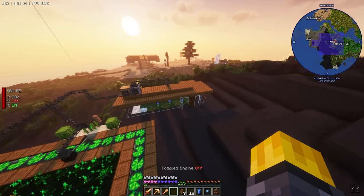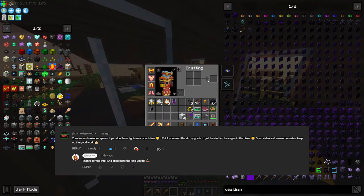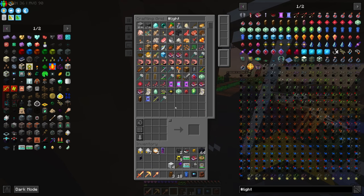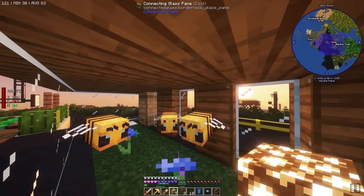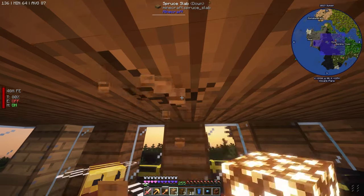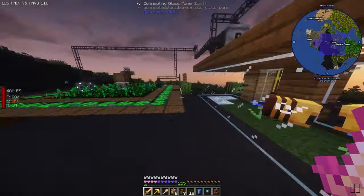I did get a comment telling me exactly why zombies were showing up — something to do with not having any light over here. So let's see if I can fix that with some glowstone — just do one, two, three, four, five — so there's some light over here and we shouldn't get any more zombies.